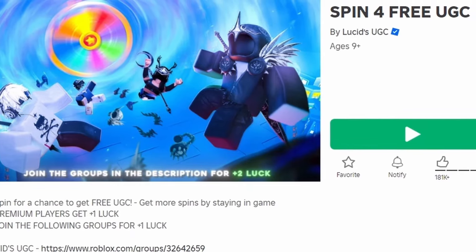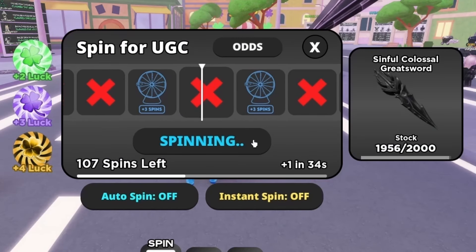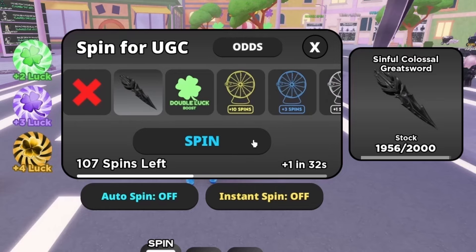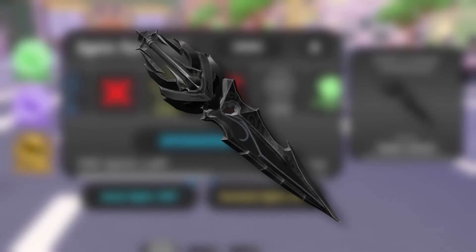To get this new free item, join Spin for Free UGC. You have to spin the spinner, and if you land on the free UGC you will get it — good luck! Do you like the item? Let me know below.